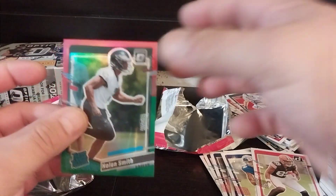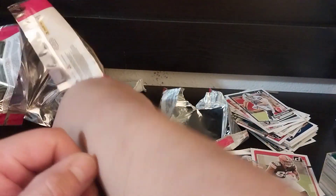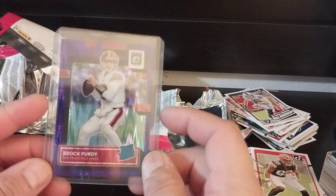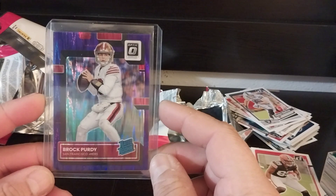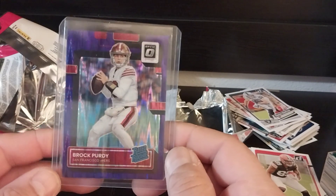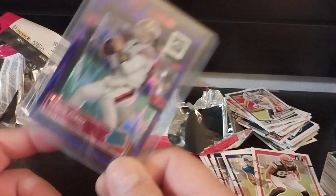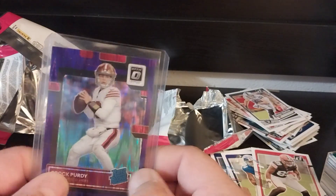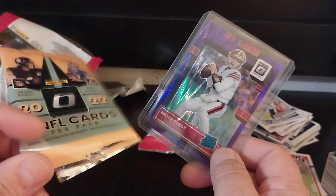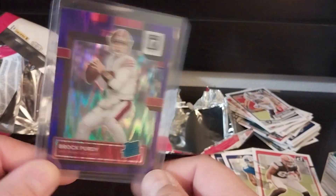I'm probably going to stick with the 2022 Donruss and try to buy a lot online and see if I can pull some Brock Purdy, because that's the way to go. There's nothing really in the 2023s — the downtowns are cool, but I'd rather spend my money on something I want. We pulled one Optic base Brock Purdy out of the 2022 Optic Donruss. But yeah, these are awesome cards. So let me know what you guys think and catch you guys later.